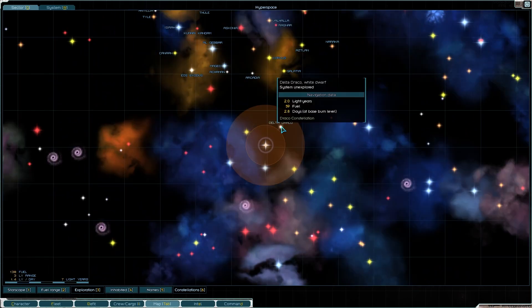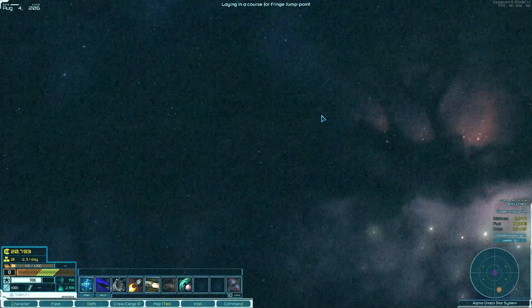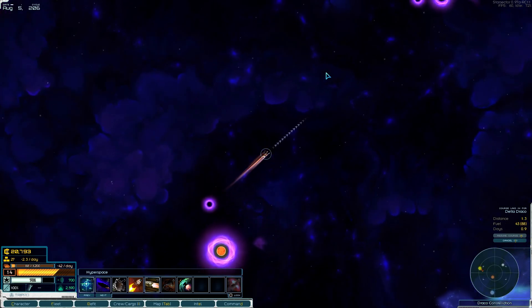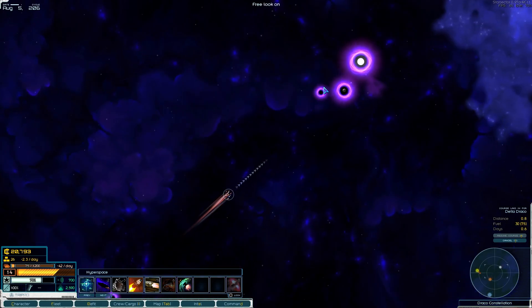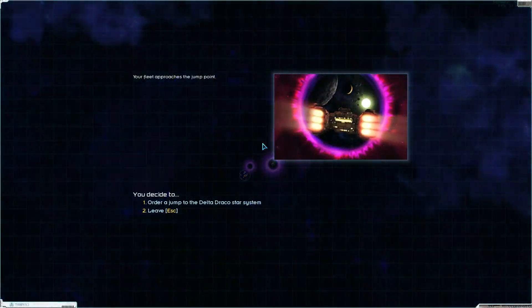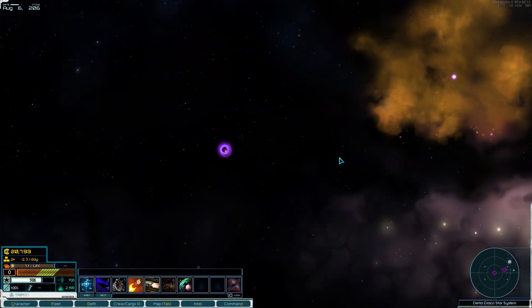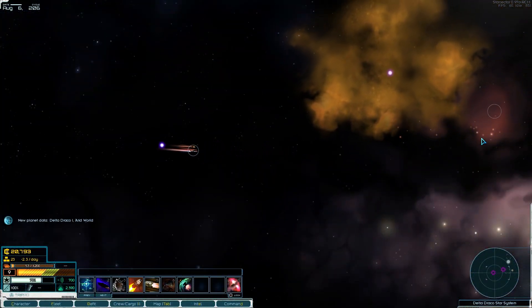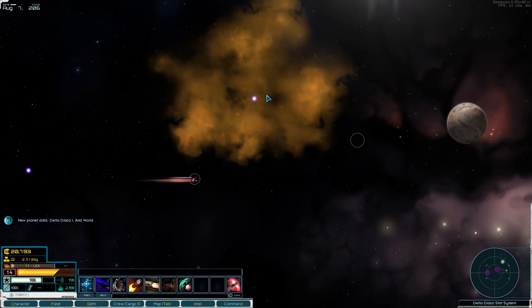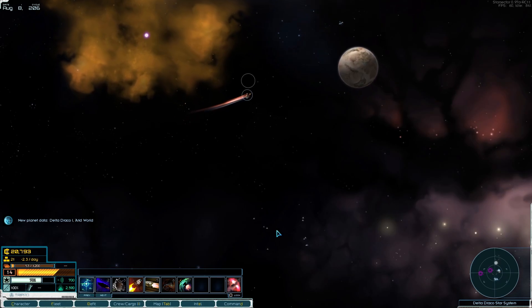Less and less places we can get to. There's a warning beacon there — I think that might be the same one we saw before. We are almost out of fuel, please let there be something interesting around here. I think we've got a couple of unknown entities and some salvage there.